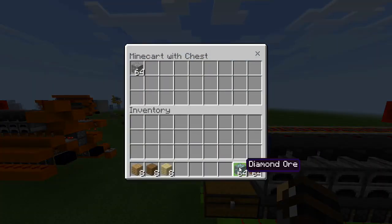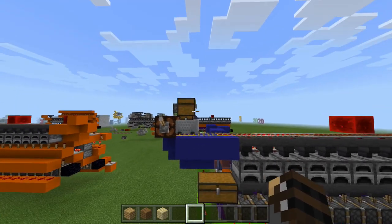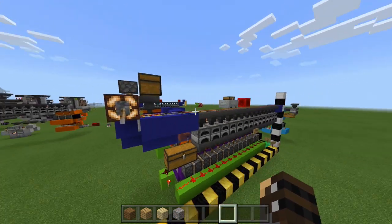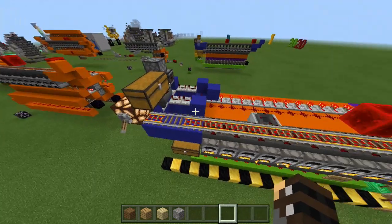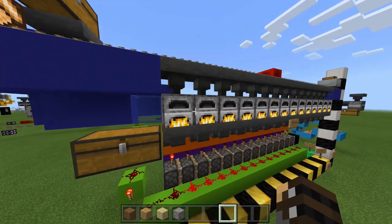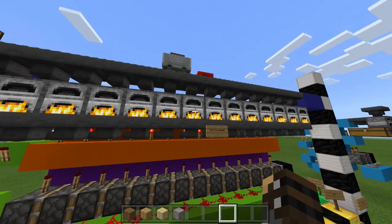Like most smelters, you simply put in all your items — whether you are smelting iron or diamond — and the top chest is where you plop in all your items along with your fuel. Once you load up the system, all you have to do is start the entire thing up and it'll send the minecart away and start filling up all the furnaces. It is also going to send a hopper minecart going back and forth. All the redstone lines are flashing, and this is making sure there is the exact same amount of fuel in every single one of these furnaces.